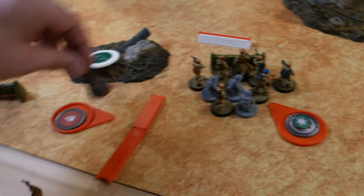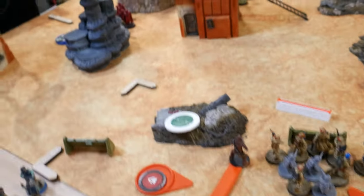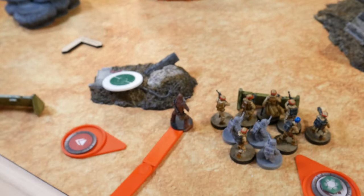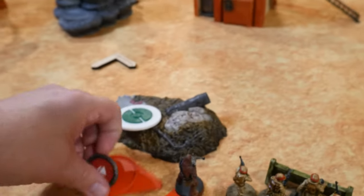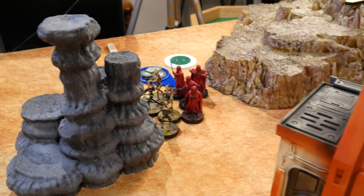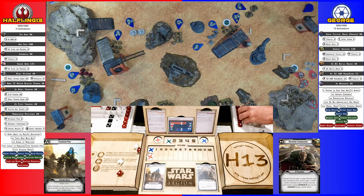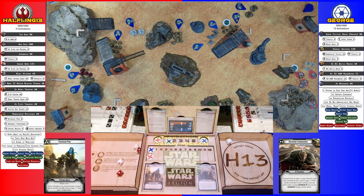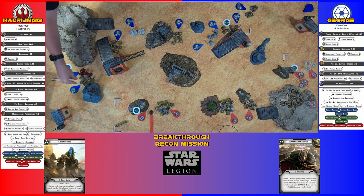Through the operative slot, I'm going to go with Chewbacca. He moves up, staying within half range of Han for Backup since that Deca just hit Jyn hard. He then takes a long-range shot at either the MagnaGuards or the B-1s. He gets two hits; after cover and Pierce one, the B-1 takes two wounds and loses a model, and Chewbacca adds double suppression.